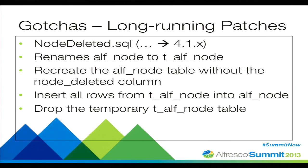Here's that SQL script — node-deleted.sql. It's a doozy and that's during your 4.1.x upgrade. Basically, what's happening is it renames alf_node to t_alf_node, then recreates the alf_node table without the node_deleted column. Then it loops through all the results of that temporary table and inserts them back into the alf_node table. If you've got millions or hundreds of millions of items in the alf_node table, this one can take a long time. This is really good to monitor via your SQL activity through your database tools, and you can also have a look at YourKit.